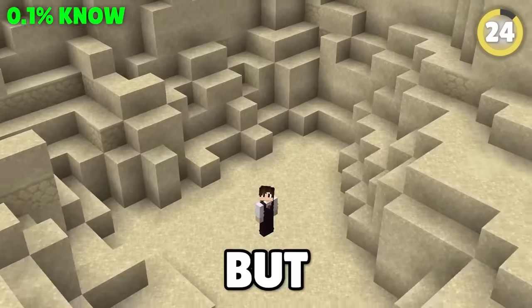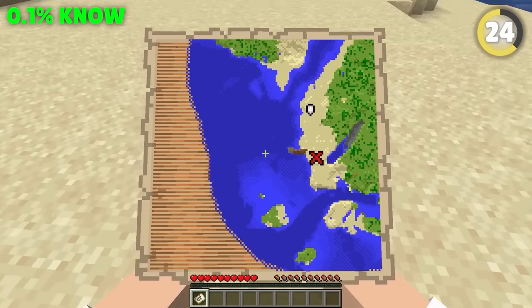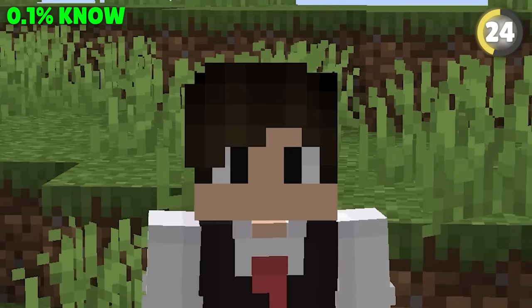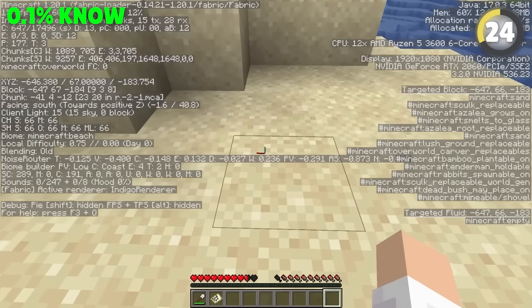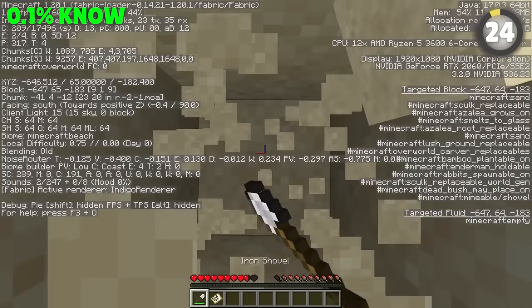It's so much fun finding buried treasure, but where is it? Everyone makes the mistake of just guessing exactly where the X is pointing, but you might be off by a few blocks. To be absolutely sure, look at the coordinates in the chunk selection — the treasure will always spawn at 9-9 for that chunk. It should be straight down.